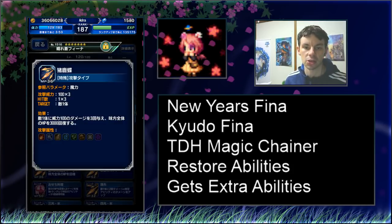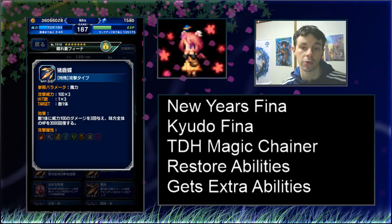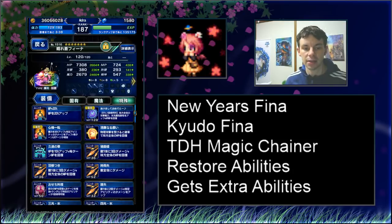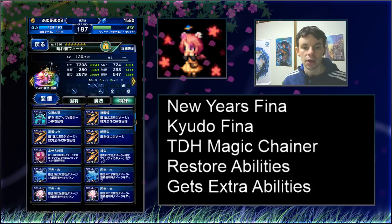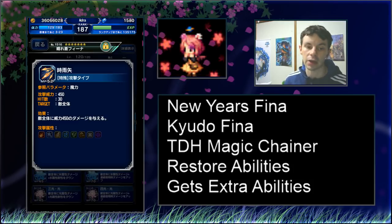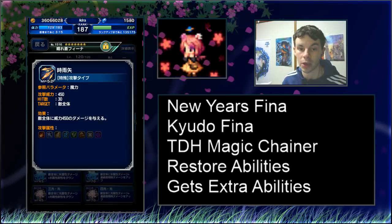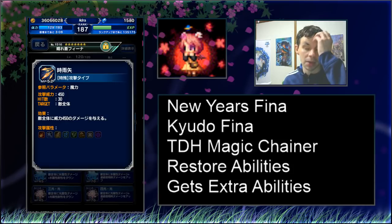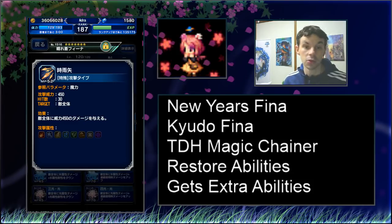She has some multi-attacks that hit a single target, but more interestingly, they actually heal the group — a 3,000 HP heal on one, or a 30 MP heal on the other. They're not particularly strong attacks, but they offer an interesting form of support if you need it and your healer needs to do something else. In terms of chaining, she has two forms. First is AR chaining — Lunara-style chaining at 30 hits. This is one of my favorite types of chaining because it works so well in arena. Importantly, this ability is naturally non-elemental, which is great because a lot of elemental resistance has been popping up in arena lately. Having non-elemental AR chaining that is magical rather than physical is very useful.